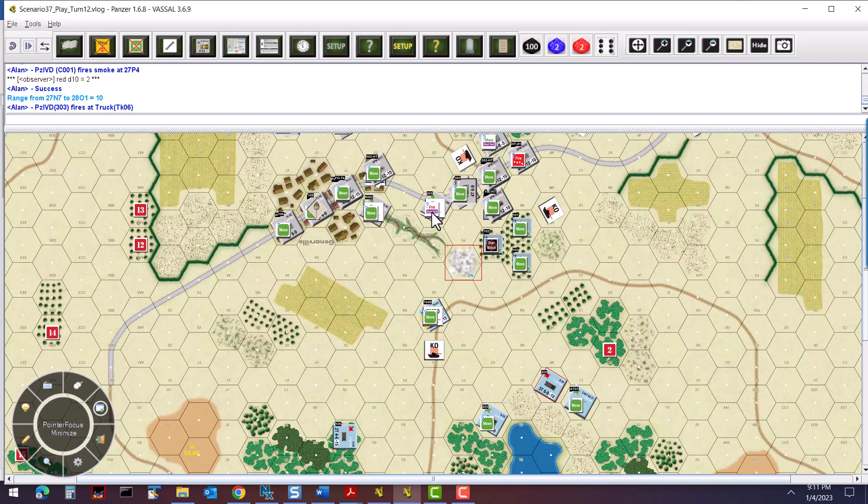Panzer IV 303 is going to fire on the truck — trying to knock it out and get some cheap points. It's going to be a GP shot: effective at greater than 78, suppress between 49 and 77. Rolling an 86 — that's an effective hit — so they actually destroy the truck. It does a BU check and it's knocked out.